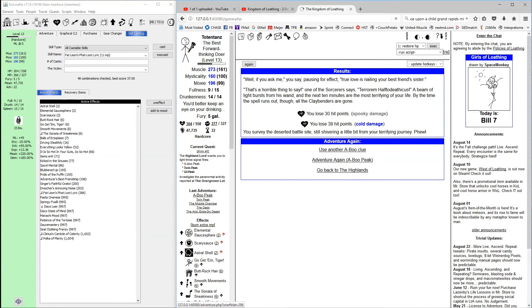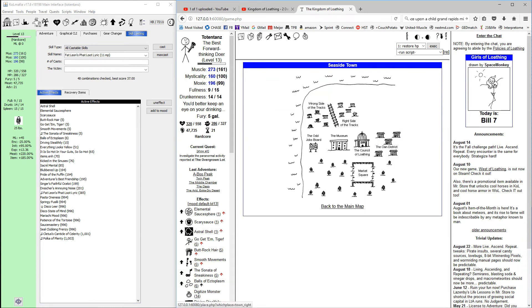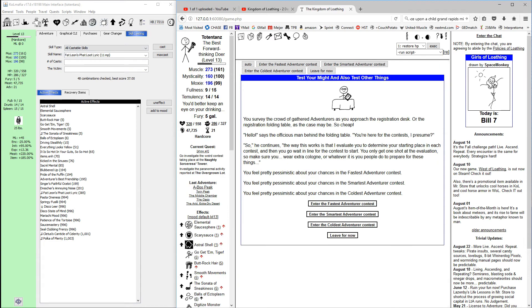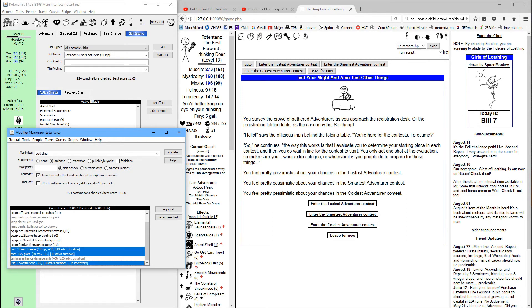We're at zero hauntedness — adventure there again to light it up, then go talk to the highland lord, then back to the council. We got the mission to go to the naughty sorcerer's tower. Hit the registration desk — you're always going to have initiative for the first contest, that's the fastest adventurer contest. The next one's always going to be an off-stat: we got 'smartest' which means mysticality. If you got 'smoothest' that's moxie, and 'strongest' is muscle. The elemental test is the last one — we got 'coldest adventurer' so we need to do cold damage. We've got Unfortunato's Fool's Cap for 10, beard freeze, icy glare, and a colorful toad.